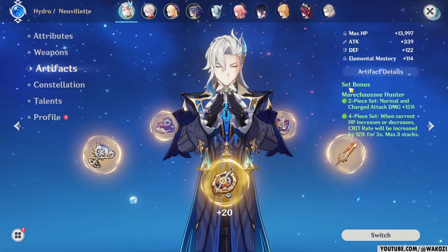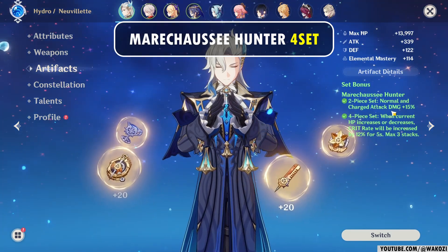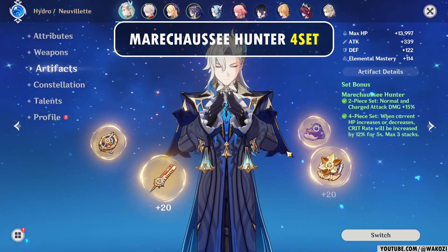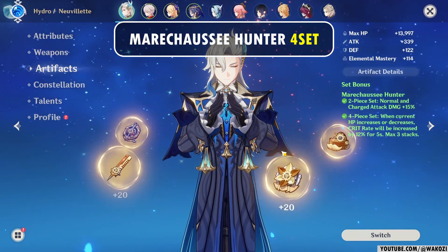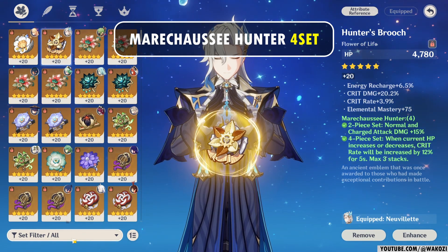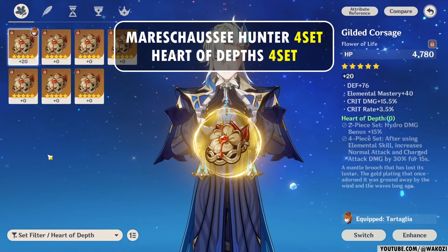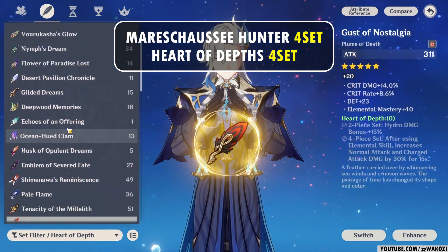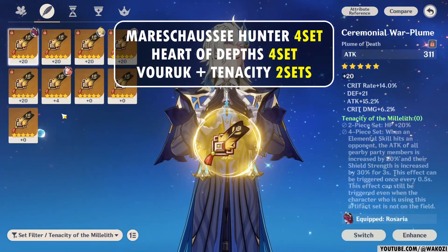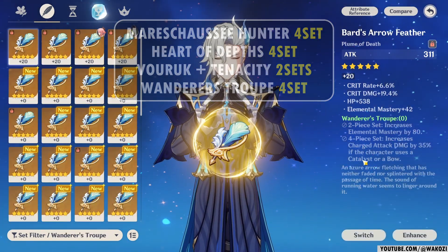Moving forward, we have his artifacts. One of the best sets you can use on Novelette is the Maru Chausset Hunter set. Novelette is all about using charge attacks and increasing charge attack damage makes a lot of sense. On top of that, you also get crit rate from the set, up to 36% in total. So once you have 64% crit rate from other sources, you are all set. Not everyone might have that set yet because it is still fairly new, so what else can you use? Heart of Depths is always a really good one - it gives you hydro damage and charge attack damage. Another option is the Vorokasha and Tenacity set using the two-set bonuses, since his attacks scale off HP so more HP is always useful. You can also use the Wanderer's two-set while preparing for the Maru Chausset set.